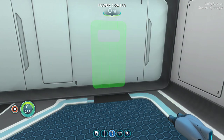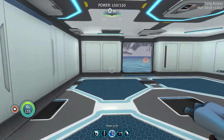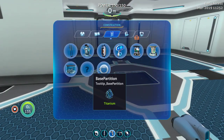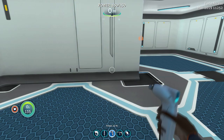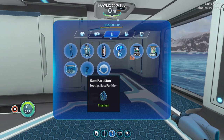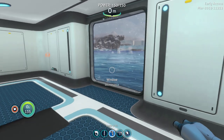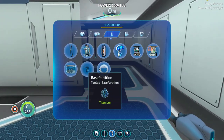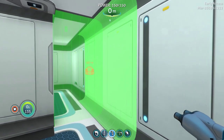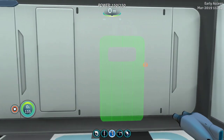We've got these badass doors now. So we want to separate this room. We have to remove the windows — can't have the windows where you want them, which is understandable. Come on, and we can put another door here.